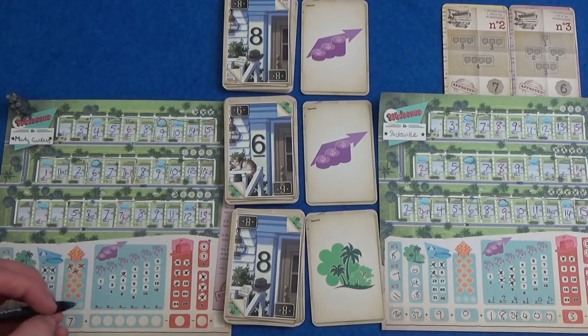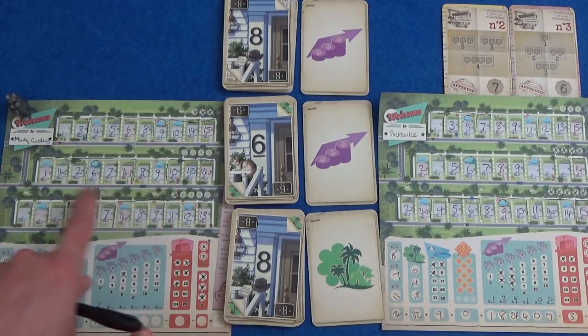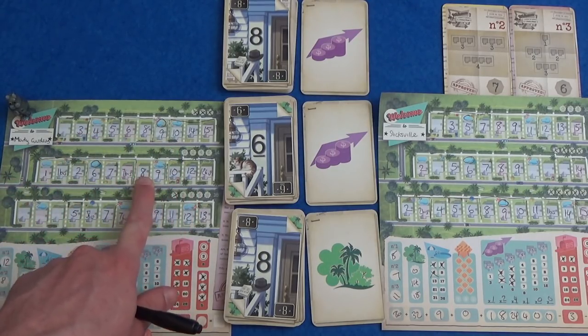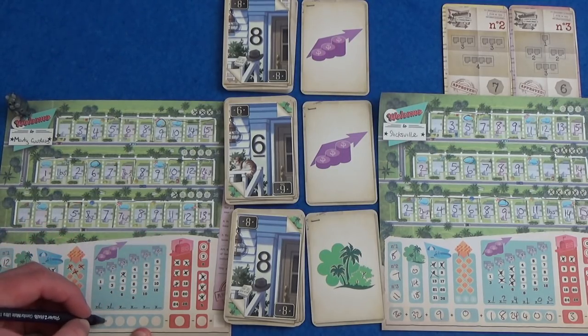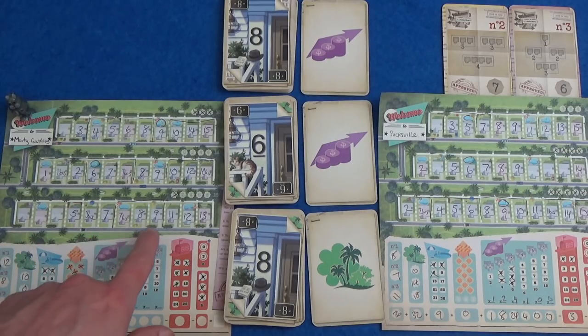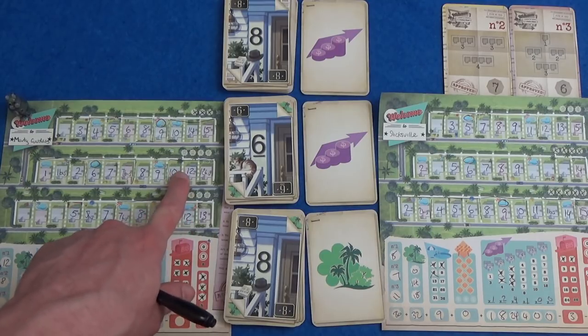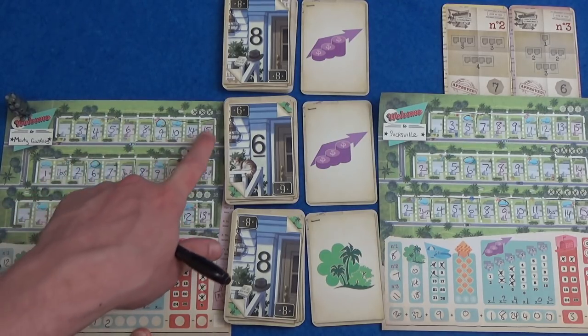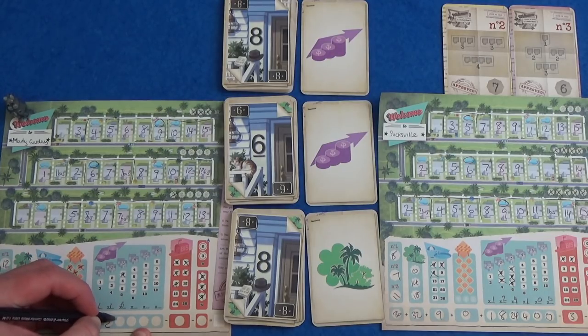Marty got 1, 1 — so that is a point. 2s — he got at least 1, yeah he did a 2, so that's 2 points. 3s — he did 1, 2. That doesn't count because it doesn't have a fence on it. 1, 2, 3, 4, 5, 6 — so 6 times 4 is 24.